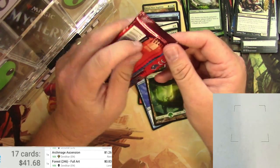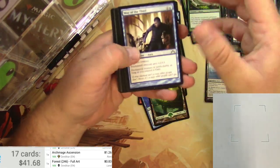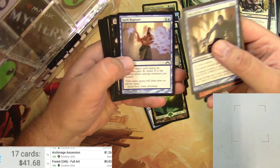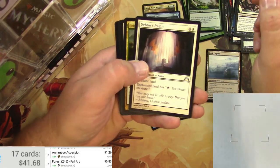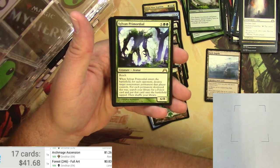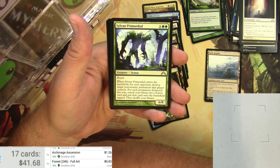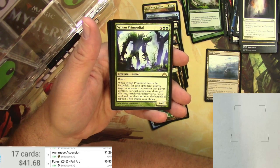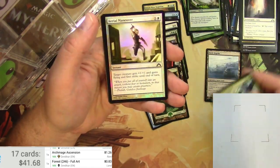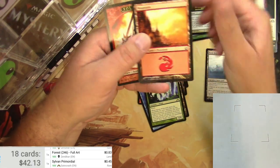Next up, a pack of Gatecrash — it just pretty much fell apart as I was messing with it. A Mugging. A Midnight Recovery. Guildgate. Spell Rupture. Ruffian. Uncommons: Debtor's Pulpit, Urban Evolution, Guardian of the Gateless. And a Sylvan Primordial — for seven, it's a 6/8 creature with Reach. As it enters the battlefield, for each opponent, destroy target non-creature permanent that player controls — for each permanent destroyed this way, search your library for a Forest card, put it onto the battlefield tapped, then shuffle your library. Pretty good Commander card right there. We got a foil Aerial Maneuver — 45 cents is all we get out of that.